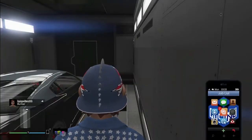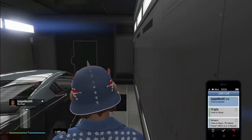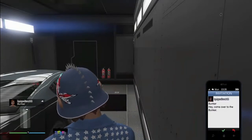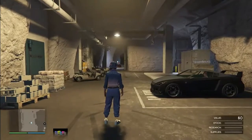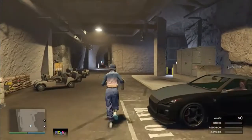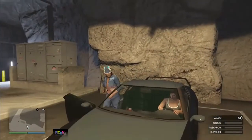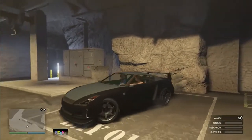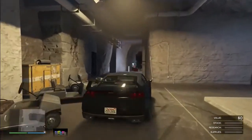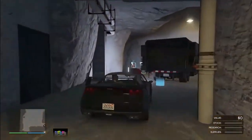Take your phone and accept the invite to the bunker. You will now spawn in your friend's bunker. Your friend is sitting in the LG RH8 at this point, and you simply want to get inside the car with your friend.